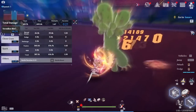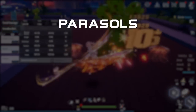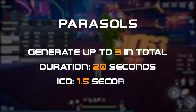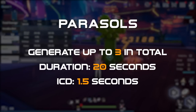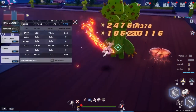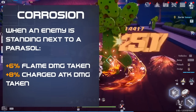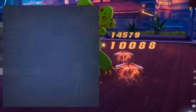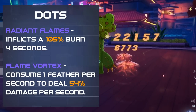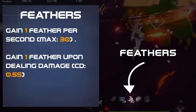When hitting enemies with any basic or dodge attack, you generate Parasols near the target hit. You can generate up to 3, lasting 20 seconds each, with a 1.5 second cooldown between generating new Parasols. When an enemy is standing near at least 1 Parasol, they will receive more Flame and Charge attack damage and take 2 dot effects. One is a static 4 second burn, and another is tick-based on consuming feathers, which are gained passively when doing damage and over time.